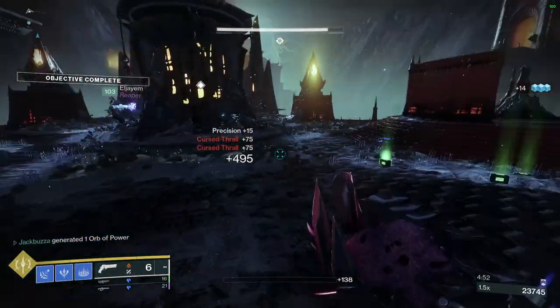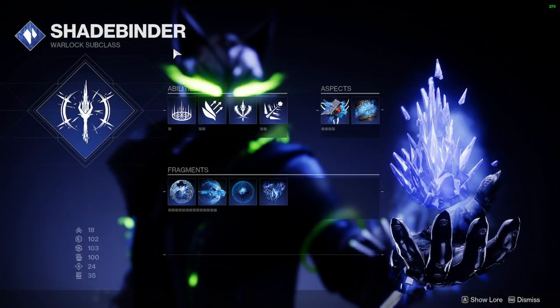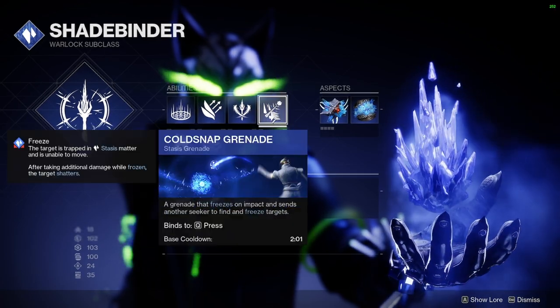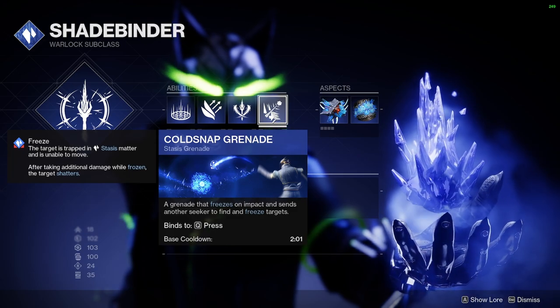Let's get right into today's build, starting with the subclass screen. We are on the Stasis subclass. The grenade of choice here is the Cold Snap, which has the highest freeze potential, so we can spawn as many Stasis Shards as possible.